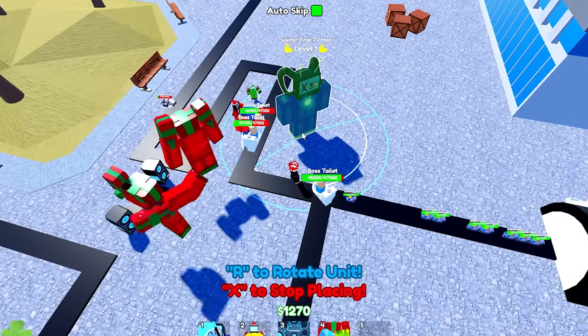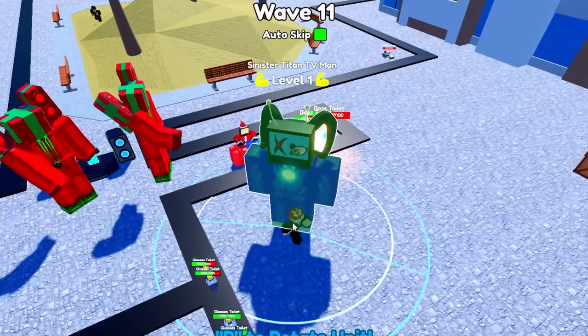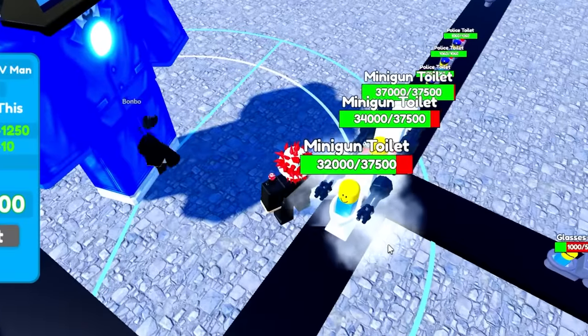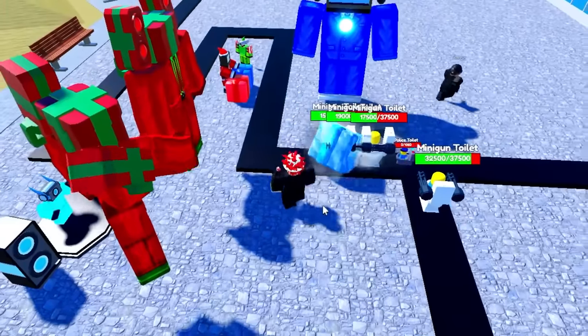I'm kind of curious what this guy does. Take down the boss toilets. We should have enough now — let's go ahead and place him. He does pretty good damage. Does he slow down the units? I think he does. Oh, he does slow — look at that! He slows down the units like crazy! That's overpowered! Use your Frost powers!